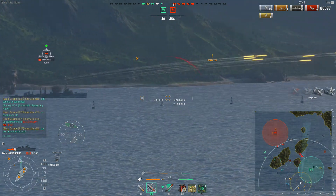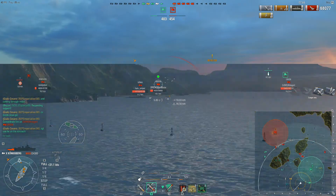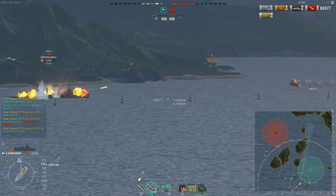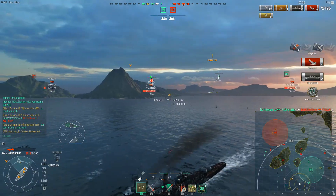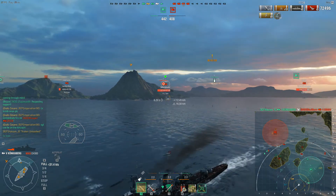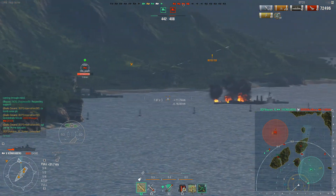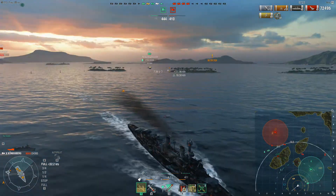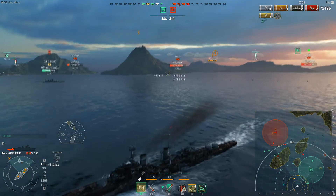The shell arcing on the Konigsberg is definitely a little bit different from the high tiers. There we go — just earned Kraken, finally got rid of that Omaha with a citadel. Unfortunately our Bogue is pretty much done — he's burning to death with only 2,000 points of health.